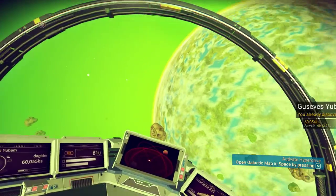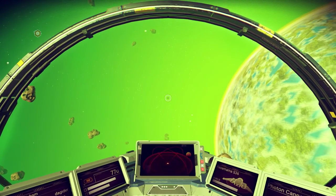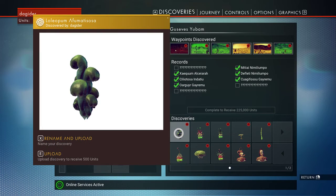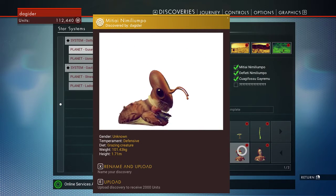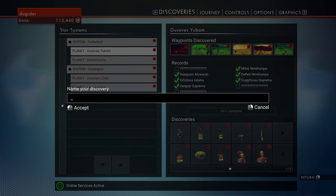There are some issues with the game, as we're all well aware. For instance, we're going to name this funny little dude. It's mine, I discovered it. It's the Guider — that's me. But I can't put an apostrophe. I don't understand — I don't know if it's just my keyboard or what.